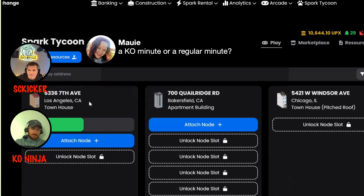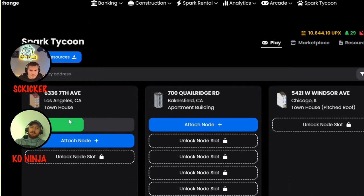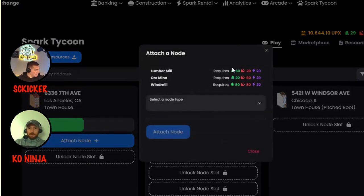About two days ago I started a lumber node right here and left it uncollected to show you guys. I have five lumber here. When you start a lumber node or an ore node, it does cost 1,000 Epics to unlock a node slot. I've unlocked two here. To add a node — the lumber mill requires 60 lumber, 20 ore, and 20 energy. The ore mine needs 20 lumber, 60 ore, and 20 energy.